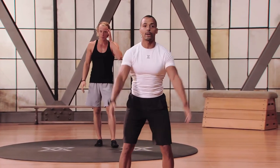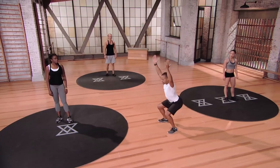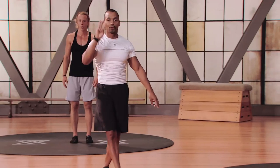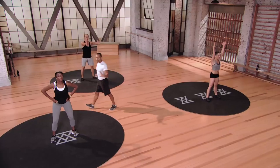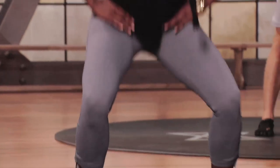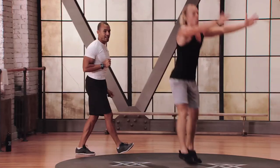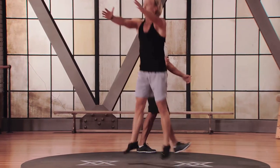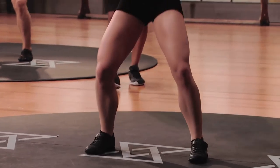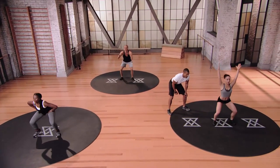Quarter turn jump squats — hands overhead if you're mod 3. Right down, one, two, good, explode, turn 90 degrees, same thing, one, two, explode back, then go the opposite direction as well. Three, two, and one. Always rotate 90 degrees in the air if you're mod 3. Mod 1: about 45 degrees, half the distance, still jumping, still absorbing. You should hardly hear your feet touch the ground with each landing — precision. Mod 2: hands straight ahead. Mod 3: arms straight overhead. Our volleyball sequence is coming up in three seconds, two, and one.